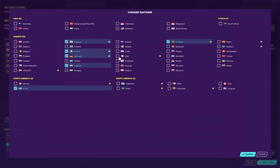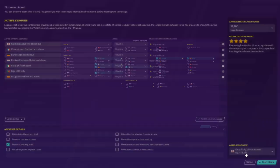When starting a new save, you have to select the countries that you want to sim alongside your game. The more countries, the slower it can be to sim. I manage that by only selecting the top division in the other major footballing nations, but including lower divisions in the nation that I'm managing in.